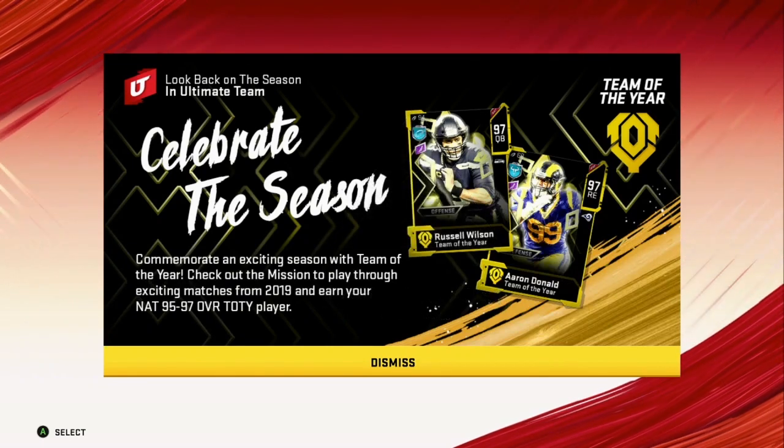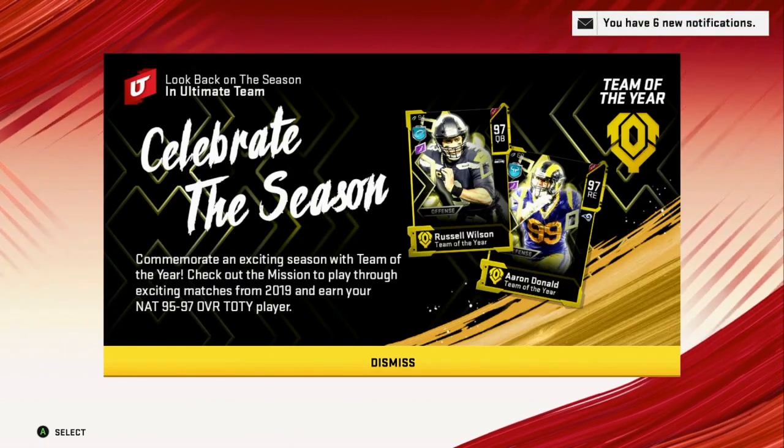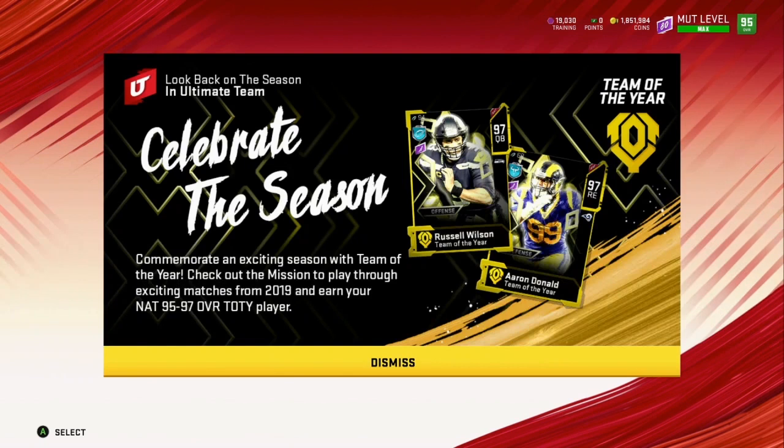By the way, link is in the description — twitch.tv/MysticalSports if you want to check out a lot of this content live. There are a lot of cards we want from good pools: I want Russell Wilson, I want Aaron Donald, I want Jamal Adams.